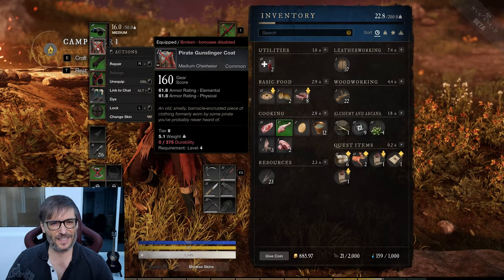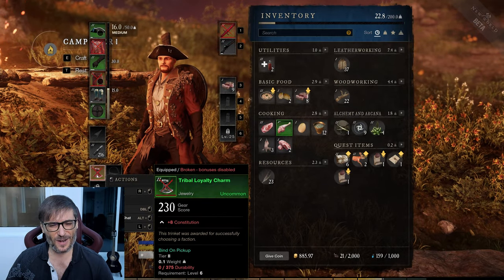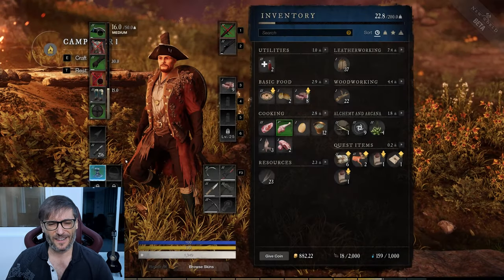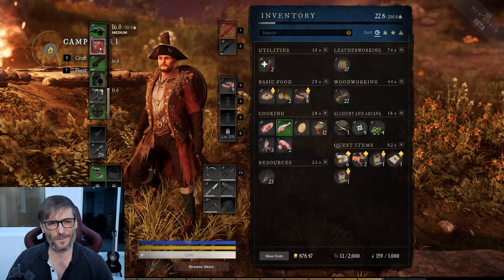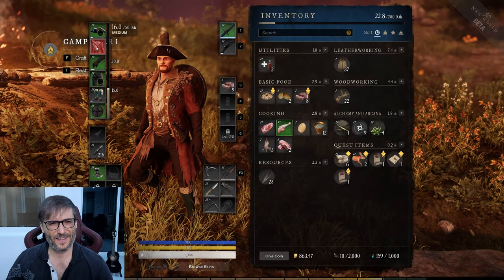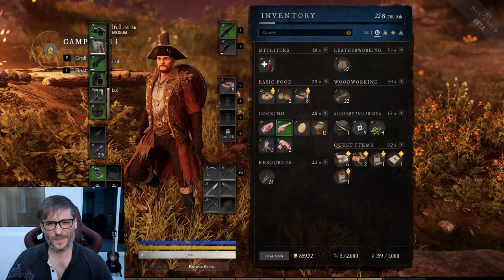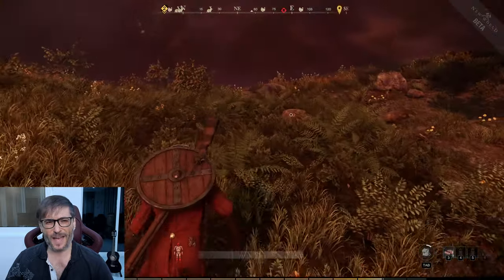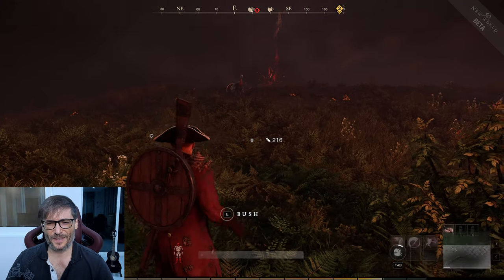Now you can see my equipment — my jacket is gone, my pants are gone, and so is my tribal loyalty charm. But we can repair them. You have repair kits that you get from disassembling items you don't need — it's like a recycling strategy. I'm using my repair kits and gold to repair my armor and weapon. My weapon is also damaged — let me fix that. Now we're as good as new. I only have five repair kits left, so I can't do that too often. It's a good balance between recycling gear and taking care not to die.